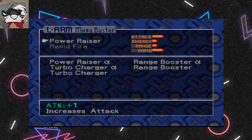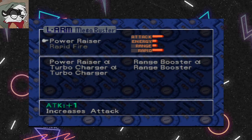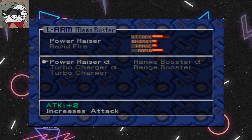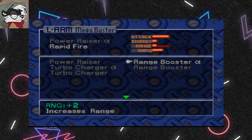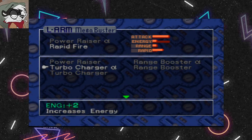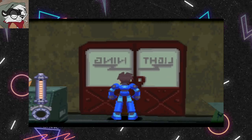Right now we can only add two parts but we can add three later on. Currently I've got the Power Razor 1 which only increases it by one, but we're going to put this one on and it increases by two. I'll have to play around with that to see what works better. Energy makes it so I fire more shots at a time.